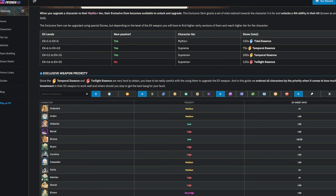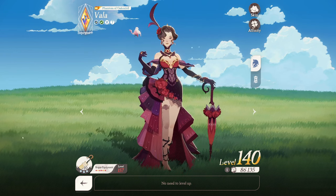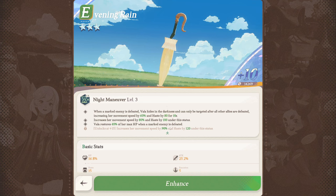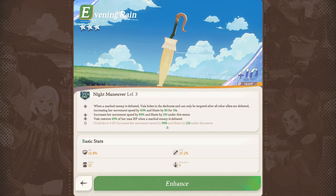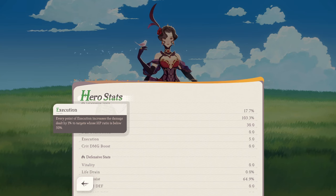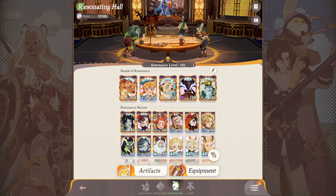My personal favorite exclusive weapons: starting with Vala — the plus ten weapon is great. She restores 40% of her max HP when a marked target is defeated, and gains a massive movement and haste speed buff after defeating the first enemy, making her zoom around the map. In campaign, that HP restoration really saved me repeatedly. Her weapon also grants haste and execution — execution being damage against targets with less than 50% HP — which suits her assassin playstyle very well.